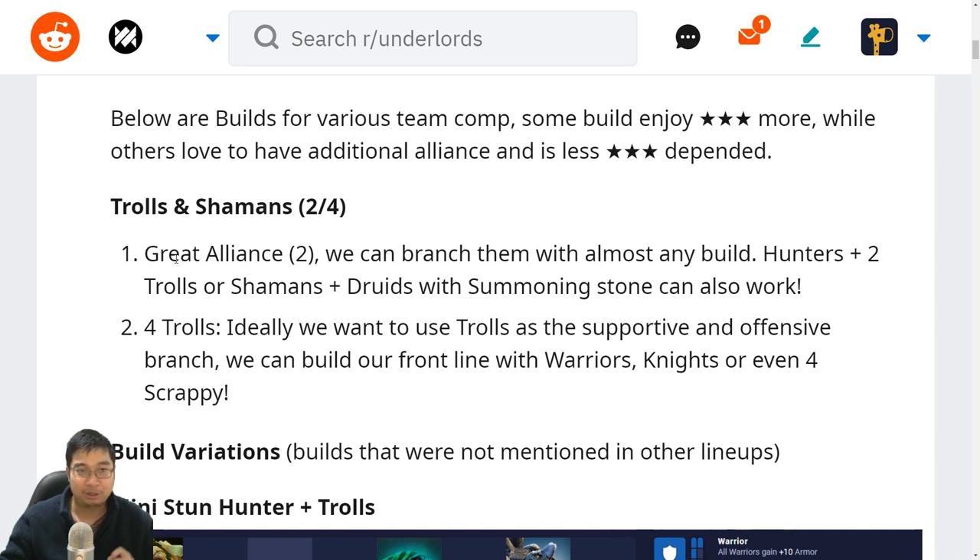The first build we want to look at is the branching potential with trolls and shamans — this can be two or four. Those are great and effective two-alliances, and while having trolls and shamans (using shadow shaman to great effectiveness) we can branch into almost any build: hunters, warriors, druids, scrappies, knights — many of those can work.